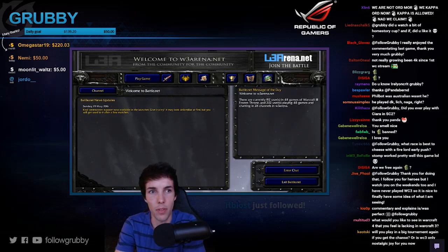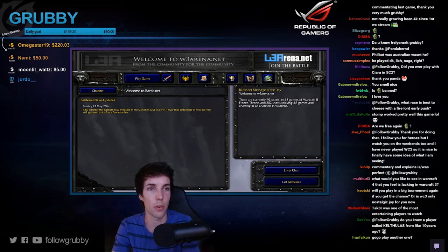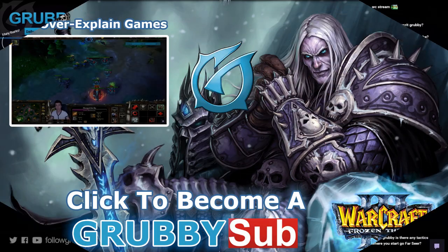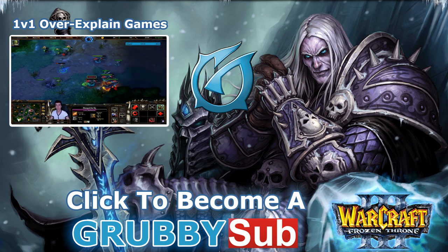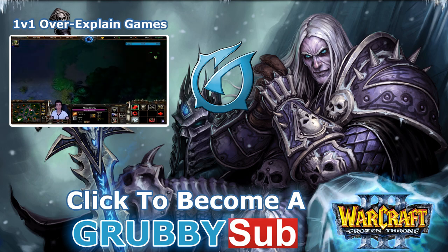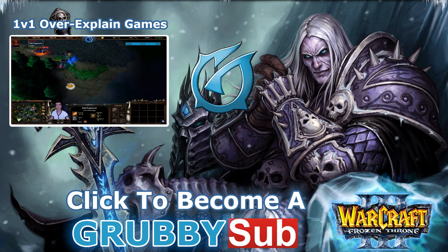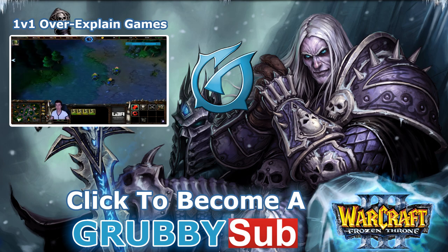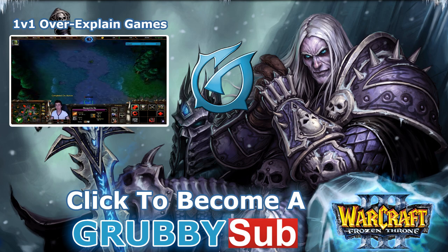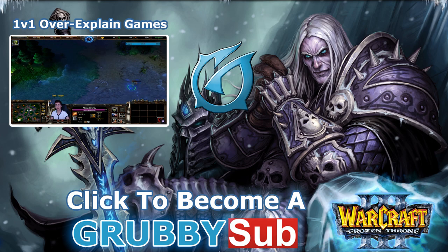Pillage is only worth it if you both accept that you're trading bases - he'll kill four burrows, you'll kill four moonwells and an Ancient of Wind, then you both portal or run out. Then pillage is not just useful but necessary. Scroll of the Beast - he has no Coils anymore. One more fiend and I'm out - wait, he has Coils soon. Scroll of the Beast, so much value. Maybe we can get level 3 from this - in which case the fun would go on.